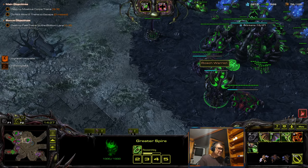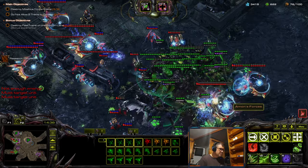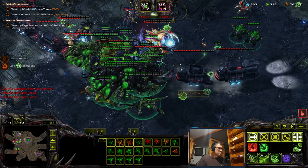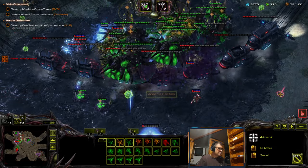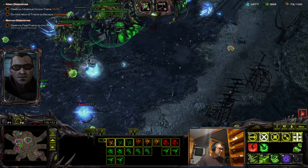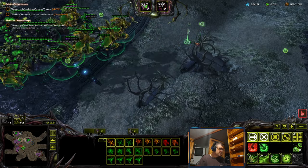Now I have all the technical upgrades, I have overseers. But now I have to abduct this — brutalisk, don't lose it. Okay, this is a little bit hairy. I don't have my queens yet over here, they're not biomassed. One is. Okay, now let's collect this biomass, get some mutas.